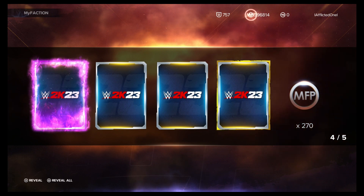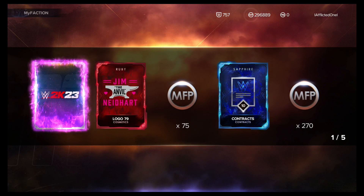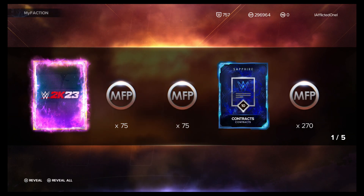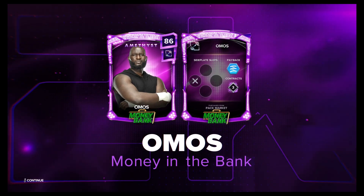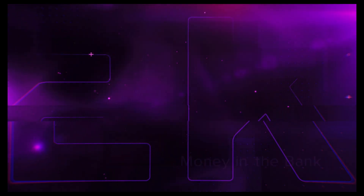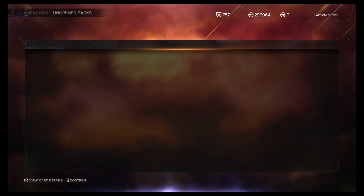On the last of the free packs we kind of hit on it. Everything else is duplicate. Another Amethyst — we'll take them. I would like to have the Superstar Series 2 version more than this one because the Superstar Series 2 one has a lot of events that go into diamond. But it is what it is — it's an Amethyst, we'll take it.